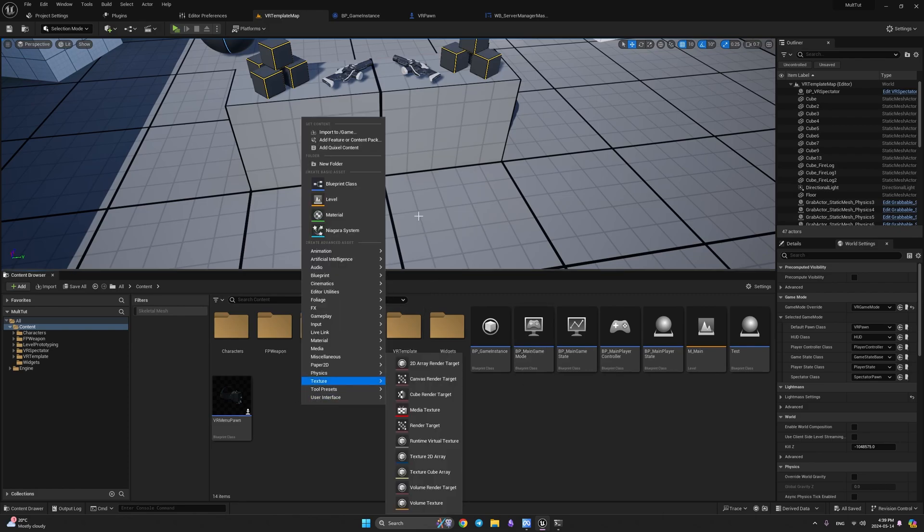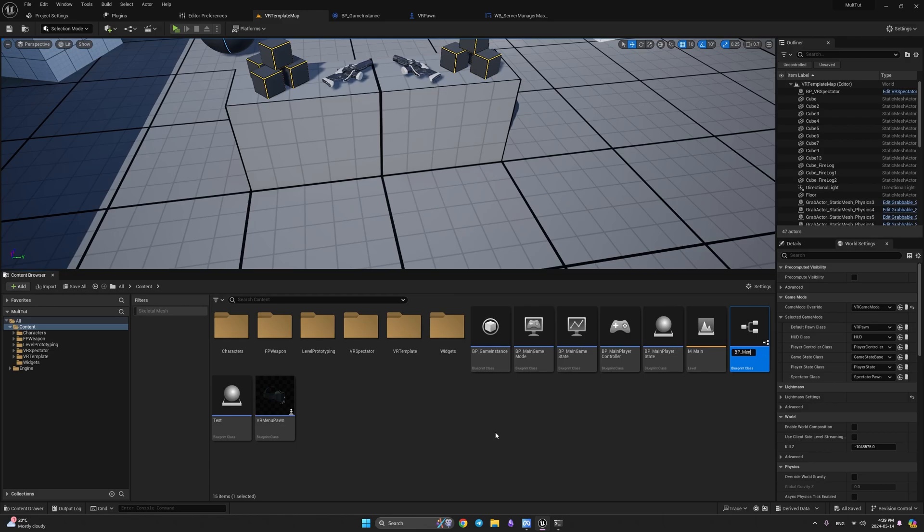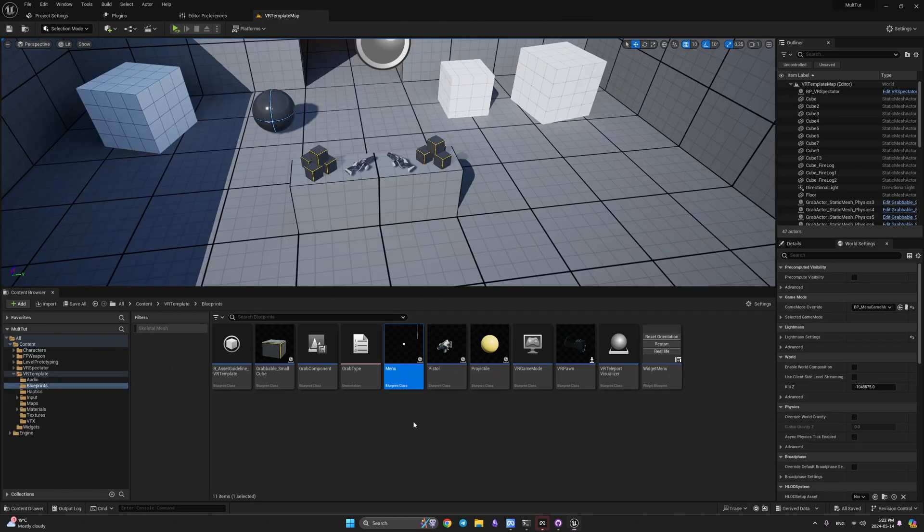I'll create a custom game mode: right-click, Blueprint Class, choose the multiplayer-specific game mode, and call it BP Menu Game Mode. I'll assign VR Menu Pawn as the default pawn class. We use VR Menu Pawn for the menu level — where we create and join sessions — and VR Pawn in the main level for in-game menus to see players and leave the session. This is why I'm creating two separate pawns.